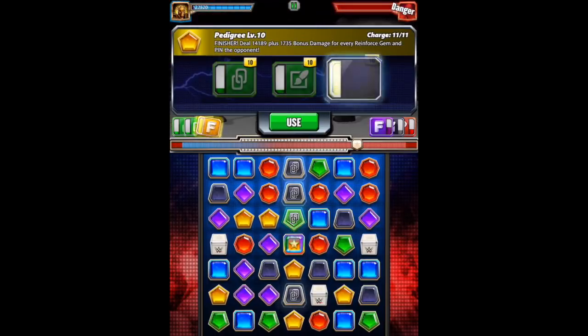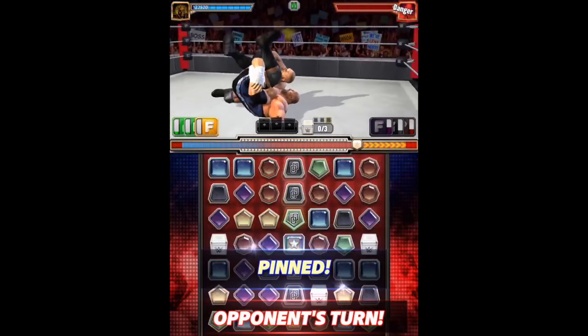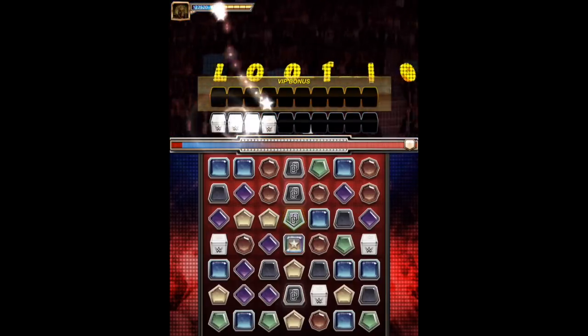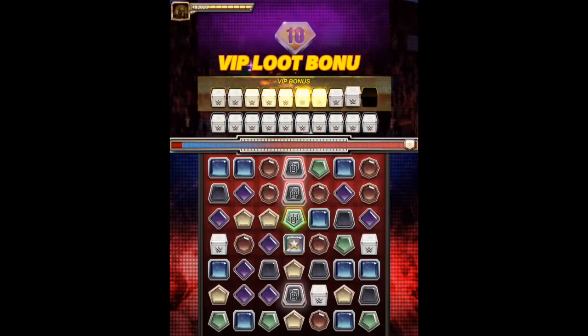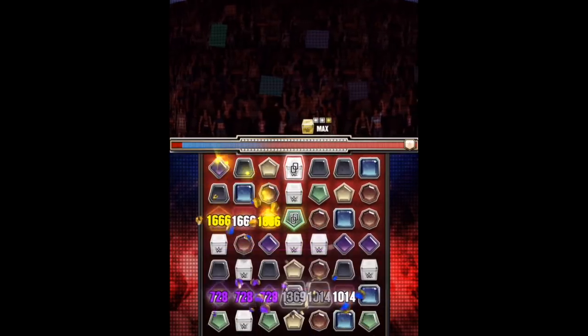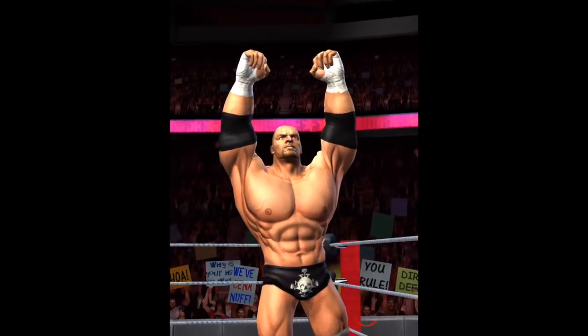That did about 32,000 damage and there we go — we got the pedigree. So that is Triple H and we've got the VIP loot bonus again. Max again — wonderful. This is going to be a great feature in the VIP subscription.